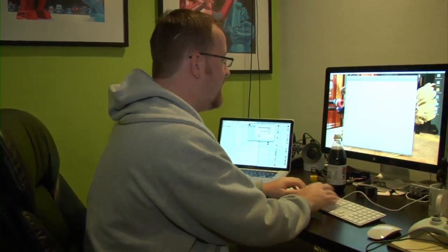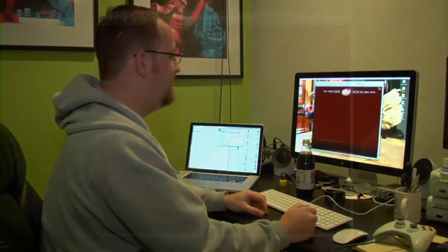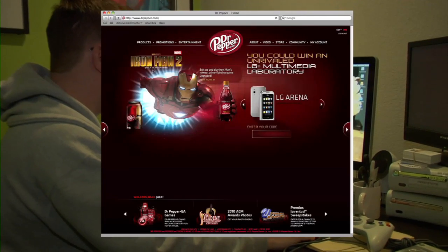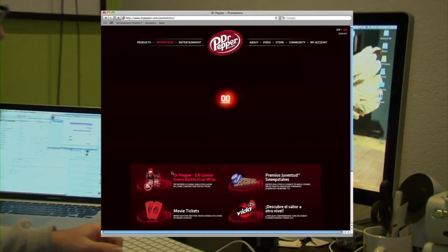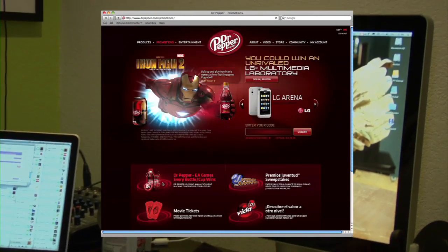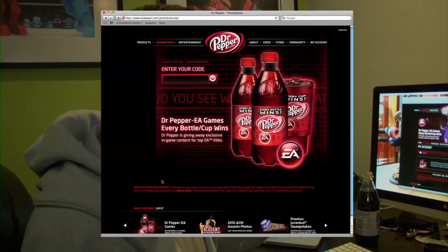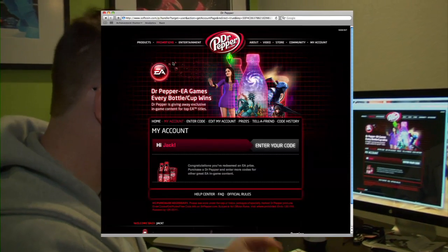We're going to go to DrPepper.com. What you need to do is go up to Promotions in the upper left corner, click on that, and then at the bottom here it's the Dr. Pepper EA Games 'every cap wins' promotion. We're going to click that and hit the sign-in button. You're going to have to create an account here if you don't already have one. I've already got one, so I'm already logged in.